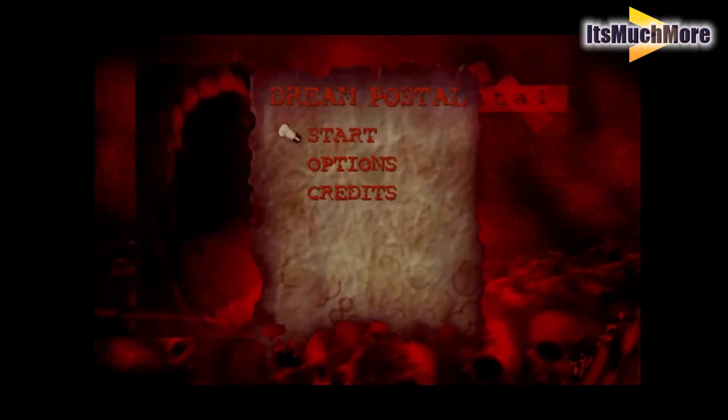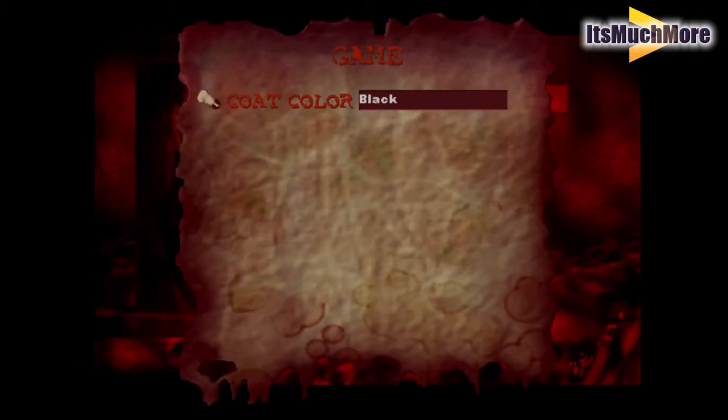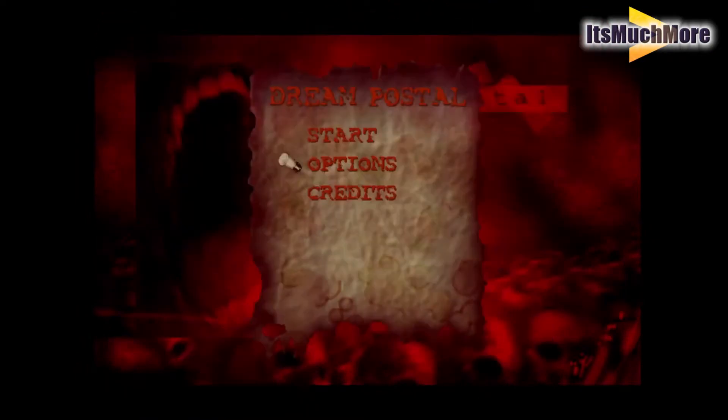Now let's take a look at the beta version, which is available to download in the description of this video. First off, we're going to look at the options screen as I normally do. Let's change the coat colour of the player — it's obviously going to be blue for Dreamcast, but there are other colours you can choose from. The controls show you the controls for the Dreamcast with a nice lock-on feature by pressing the B button. You can see the audio side of things is greyed out, so you can't select that.